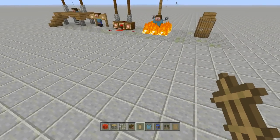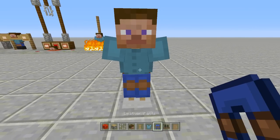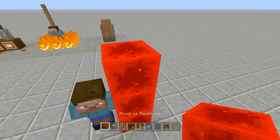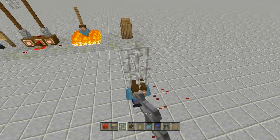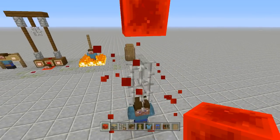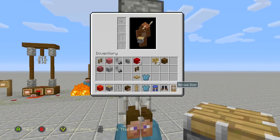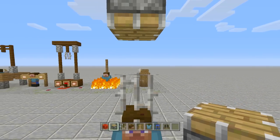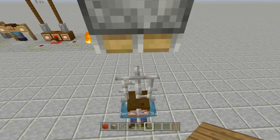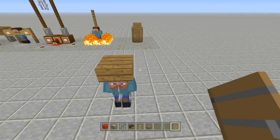Last but not least is Steve inside an iron maiden — probably the second easiest build. Place down your armor stand and dress it up as Steve: Steve head, cyan tunic, lapis lazuli pants, ink sack boots. Place two iron bars right above your armor stand, coming up some blocks. Face a piston downwards into the iron bars, send power to it. Then place a slab right above it and send power one more time to push everything into place.